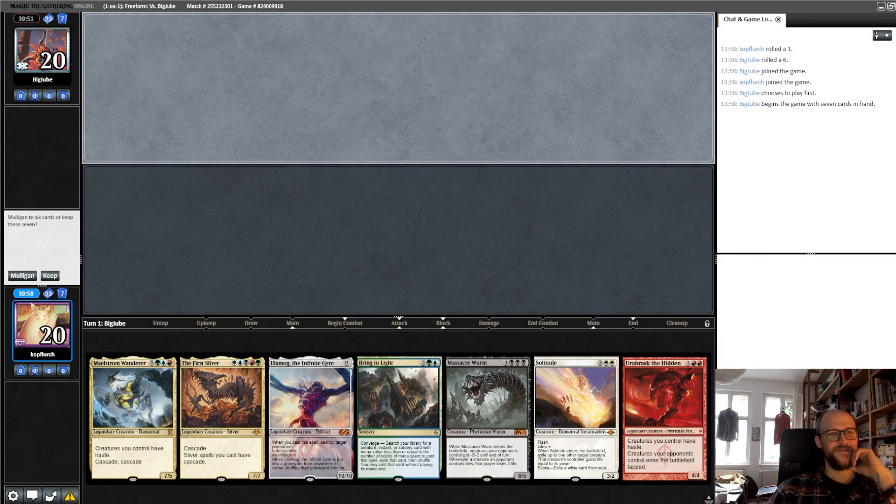Okay, we have our first hit by Jens' hand here, which looks like that. Oh, we're on the draw, sadly. So yeah, obviously a mulligan.